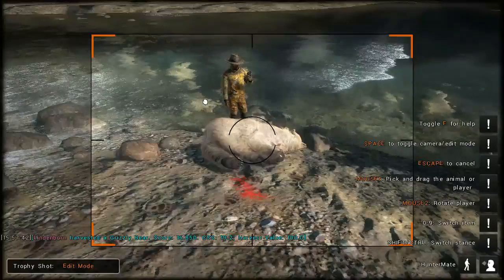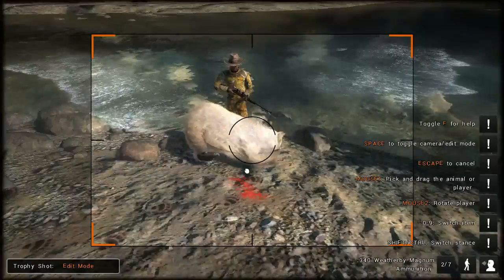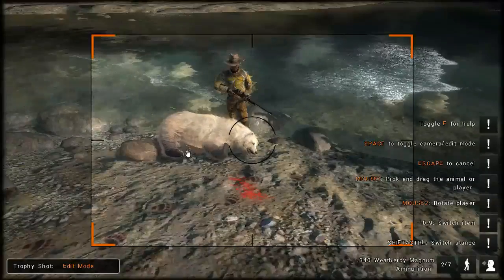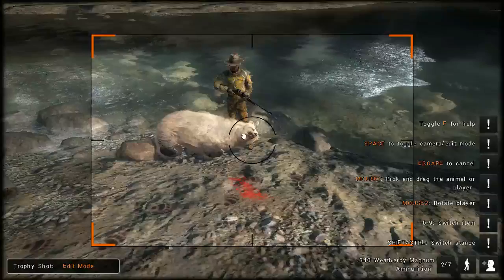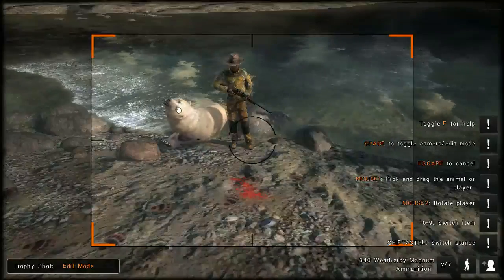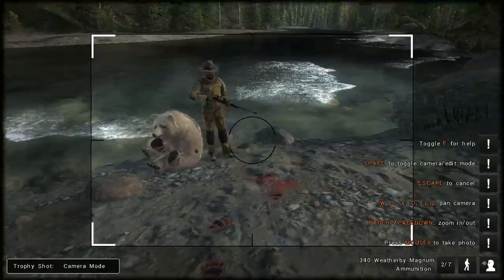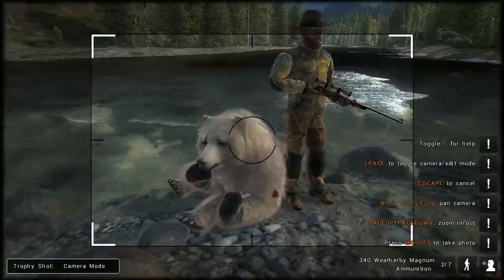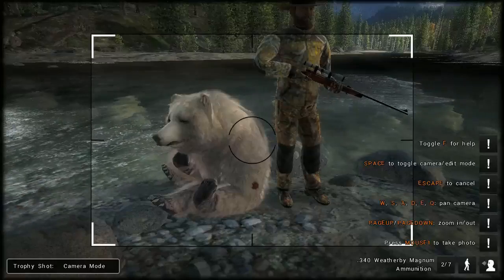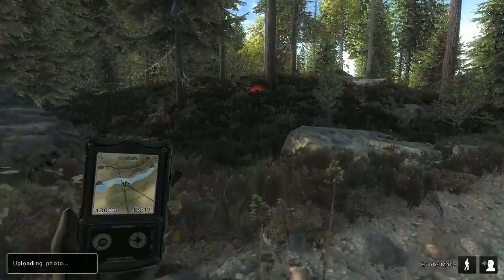Let's take a quick trophy shot. These guys are super tough to position, even more so than the other animals. I wish there was a better way — I don't know if there ever will be for trophy shots. You can see my bullet entry there. Nice looking animal. There's a little longer snout, I believe, than maybe the brown bear. That was cool.